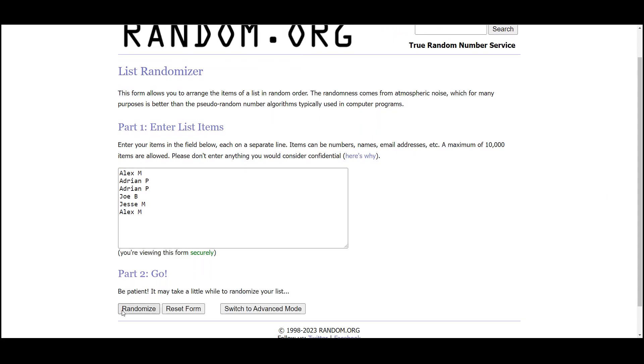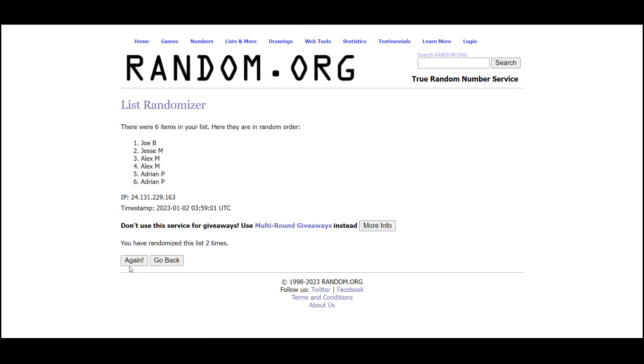One, two times, three times, four times, fifth and final — that'll be our draft order. Jesse at one, Adrian two, Alex at three, Joe four, Adrian six.